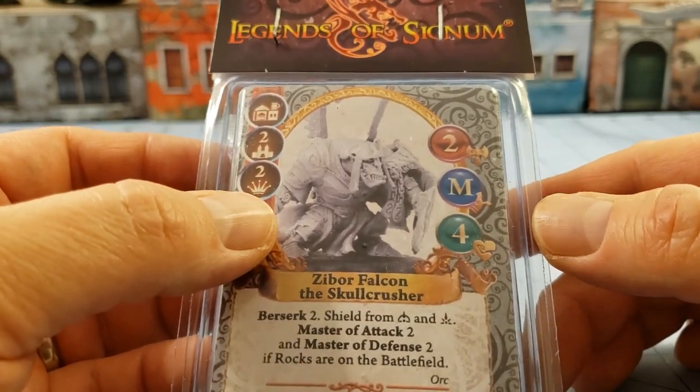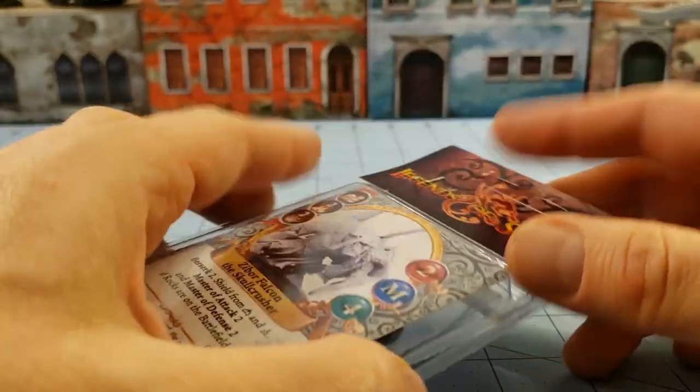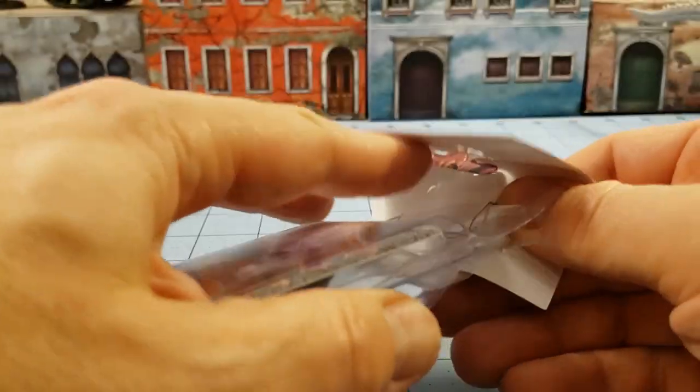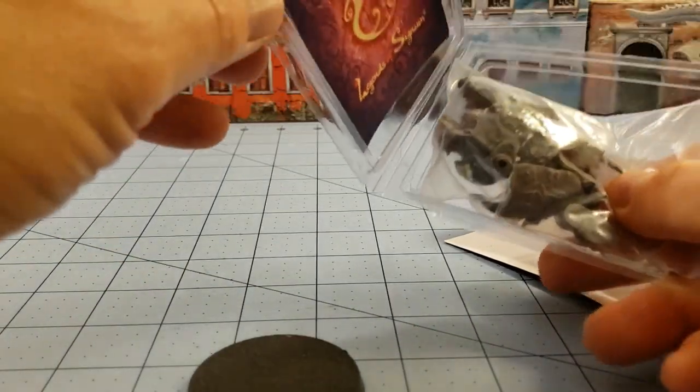It's hard to see right here in the package, but he's basically dressed up as a Polish winged Hussar, which is kind of fun and interesting — because why not have Polish orcs traditionally dressed as some kind of Hussar? It's not just the Poles decked out in those feathered winged things.